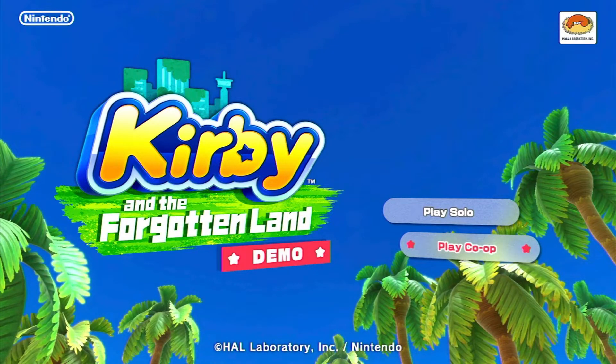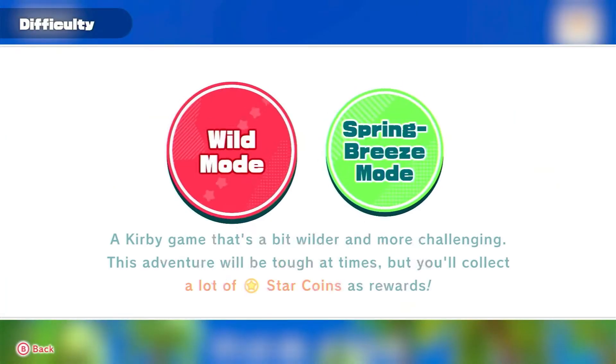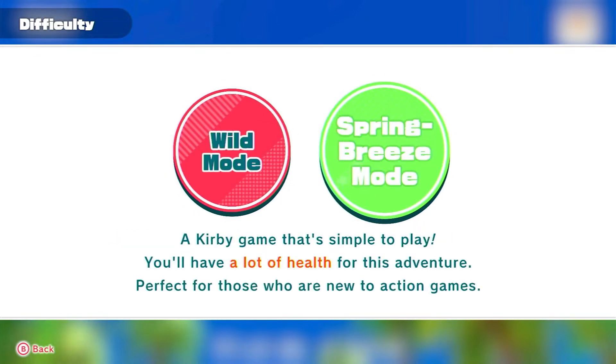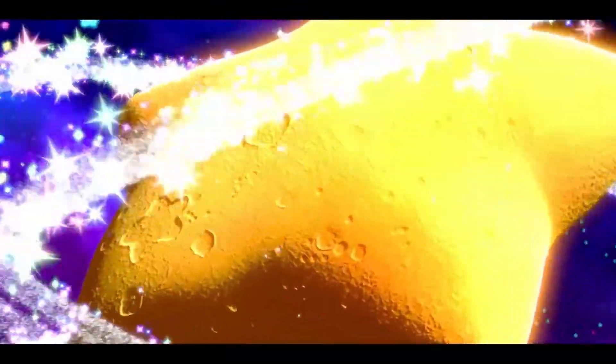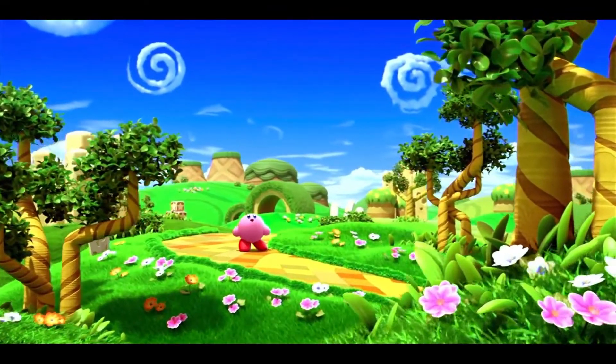Yeah, and you just saw the game. Oh, there we go. Time to play co-op. Oh yeah! Boom. Wild mode. A Kirby game that's a bit wilder and more challenging. This will be tough at times, but you'll collect more star coins. Simple to play, a lot of health. I guess we'll do this one for now. Unless we want the challenger one. Oh, it's a cheese star! I didn't know it was that big.